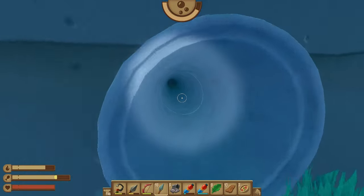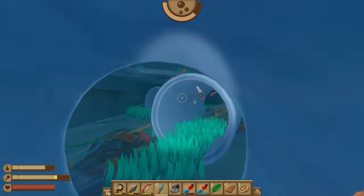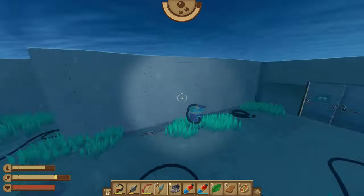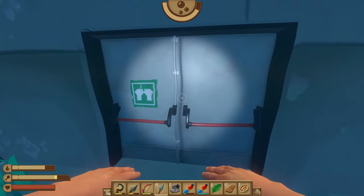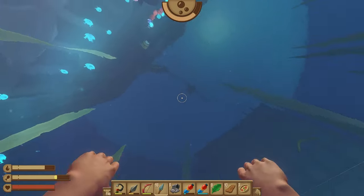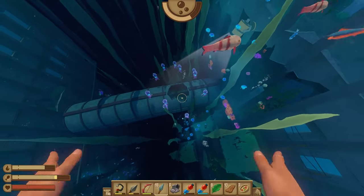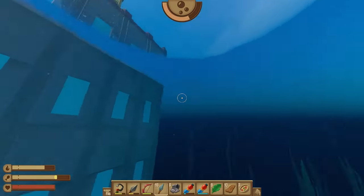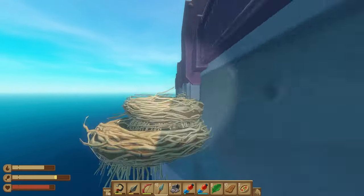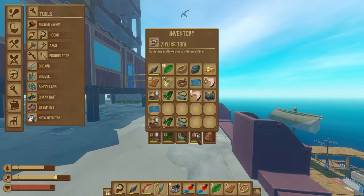We came in those doors — let's go this way and open up these double doors. This is where we were before; that's where we solved the spotlight puzzle. Now we can actually go back to our raft. Just be careful of the shark. And as I mentioned before, just make sure you bring the zipline tool.